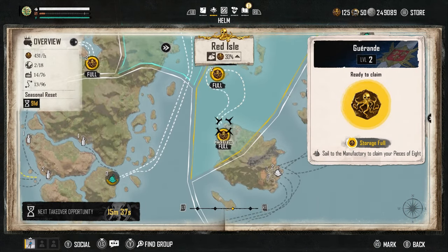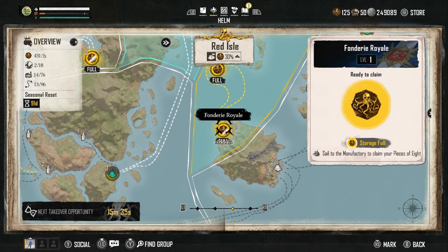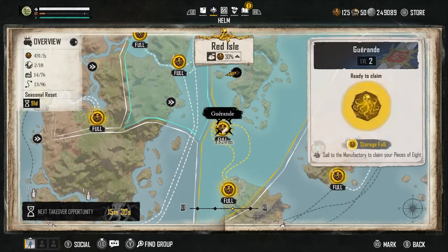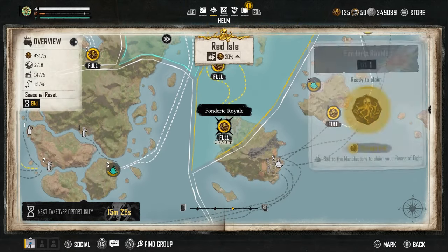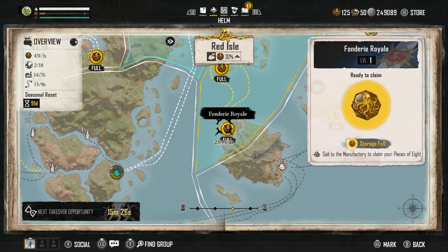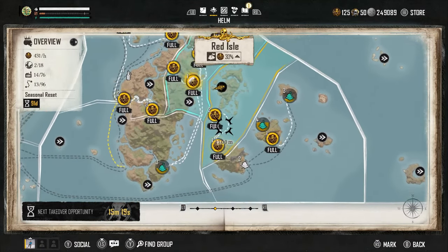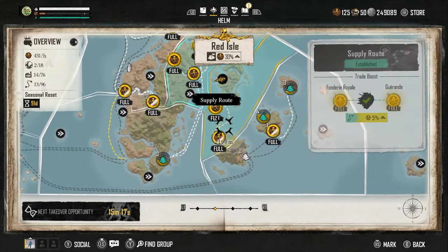These two — Garand and Fondry Royale — have dotted lines going to and from each other; these are the supply routes. As long as you have both of these manufactories, you get that production bonus. And because they are the only two within this region, you also get another production bonus on top of that.